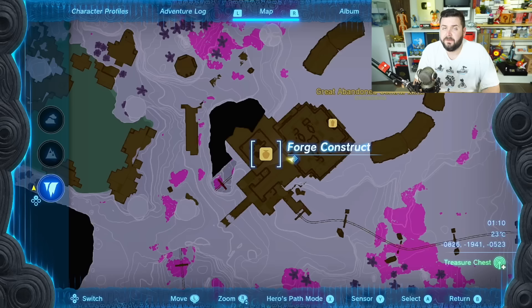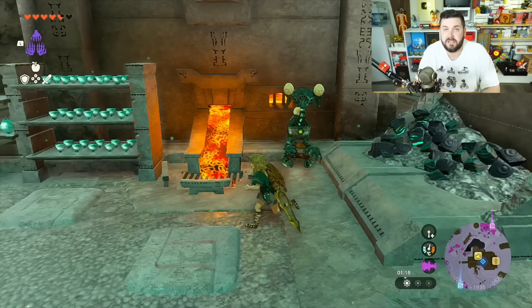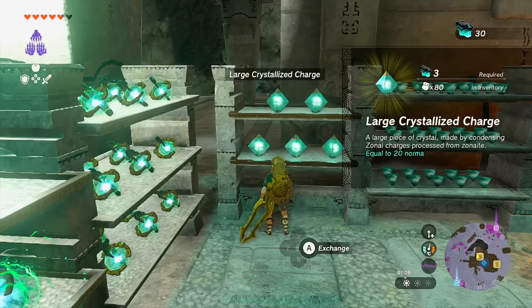First, let's talk about forge constructs. They're located at the Great Sky Island, but most likely you'll be coming to the depths here at the Abandoned Central Mine. Whenever you see one of these lava flows, speak to Stewart and he'll open up shop. Once open, you'll see an option for crystallized charges costing three zonite each, and large crystallized charges costing three large zonite each.